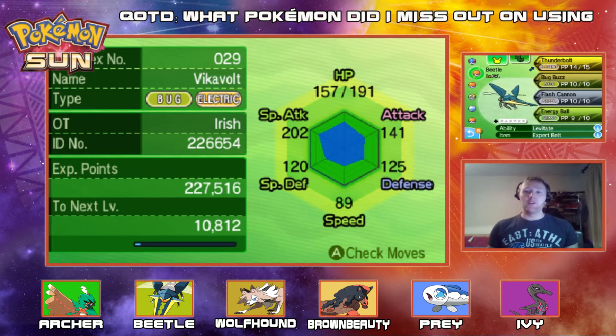Next up we have Beetle, our Vikavolt, holding the Expert Belt to power up our super effective moves. Carrying Thunderbolt, Bug Buzz, Flash Cannon and Energy Ball as its moveset. This thing is a special attacking monster — 202 special attack stat. It is insane.